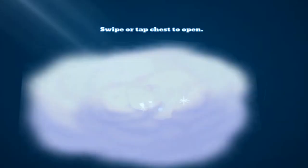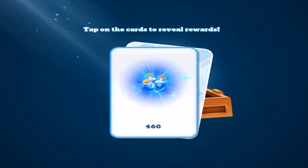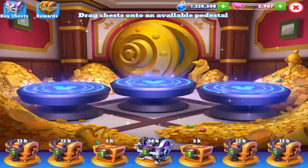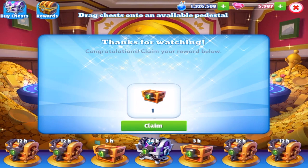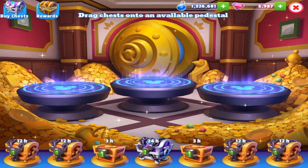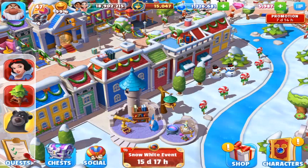Alright, we'll open this all up. Ooh, 460. Frosted Flakes again. I've got some gems here, so I will take that. I'll just kind of toss this up for now.